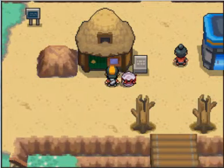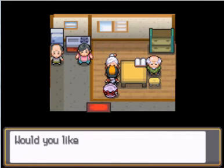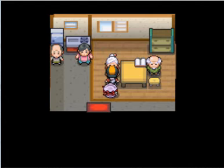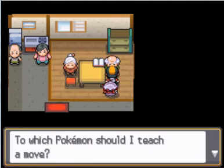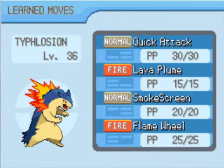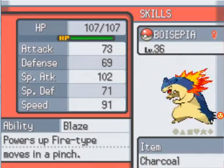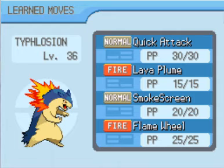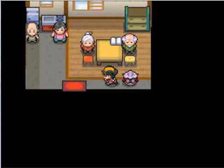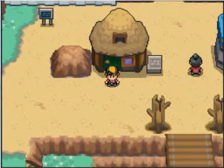Over here is the Move Deleter and Move Tutor house — this is a really important place. This lady, if you have a Dragon Pokemon with high friendship, she'll teach it a move. Unfortunately, I don't. However, I do have my starter fully evolved. Talk to this guy and he'll teach your final evolution starter a move. Typhlosion will learn Blast Burn, Feraligatr will learn Hydro Cannon, and Meganium will learn Frenzy Plant. These moves are like Hyper Beam — very powerful elemental attacks. But on the turn after you use them, you have to recharge, so your opponent gets a free hit.